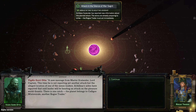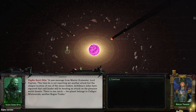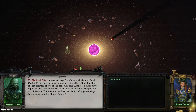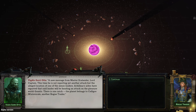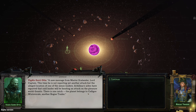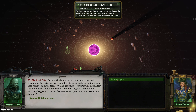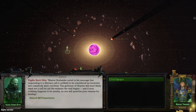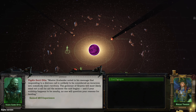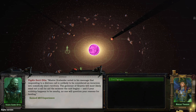A message from Siganda — Lord Captain, this time he is not reporting yet another attack but an alleged location of one of the leaders. His aides have reported the leader was heading an attack on the pleasure world Gratis. There is one catch — the planet belongs to Kalegos Winterscale, another Rogue Trader. Responding to a distress call is unlikely to be considered an incursion. The governor of Gratis will most likely send out a call for aid the moment the raid begins.